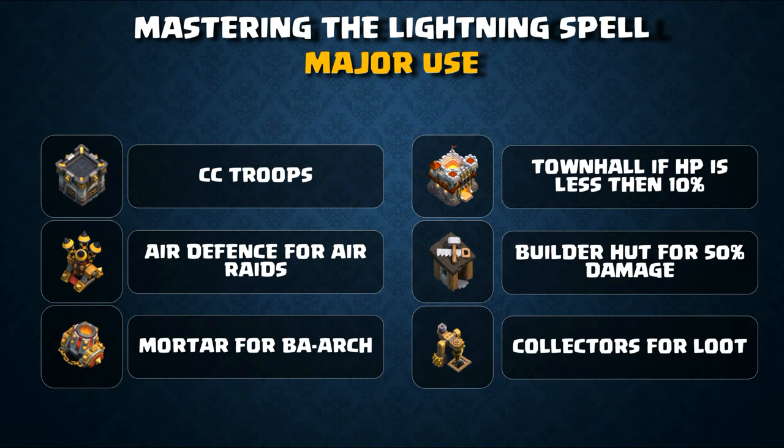The major use of the lightning spell at Town Hall 5, 6, and 7 is dealing with CC troops. At those town halls you don't have a spell capacity in your clan castle, so you have no poison spell. CC troops are a major threat in raids — if you can't handle them, it will simply ruin your attack and result in failure. In these cases, the lightning spell is the best option.